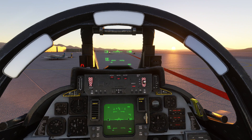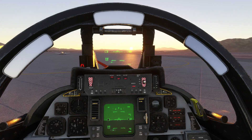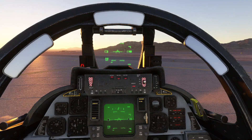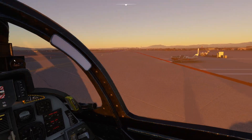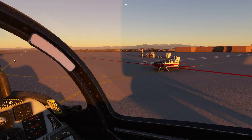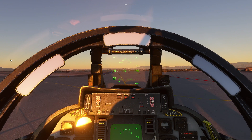First thing we're going to do is come off the parking brake, ease the engines forwards, and we're rolling. We're just going to taxi out at Nellis to the runway. We'll taxi down to the far end — we want quite a long takeoff roll. Hopefully this Bulldog is going to let us go first. Give them a bit of a wide berth.